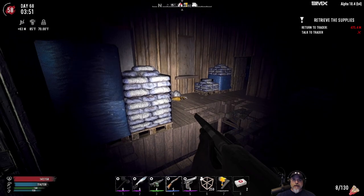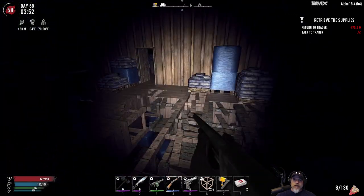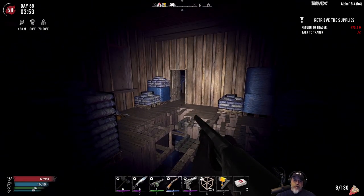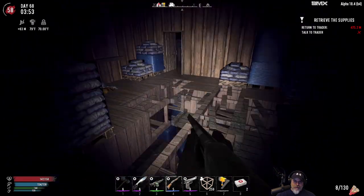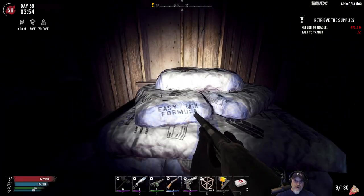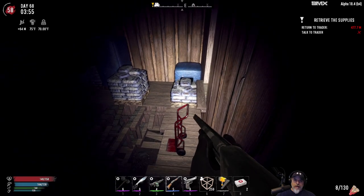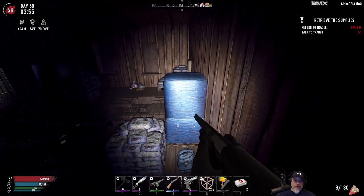The thing about this place is that what the game wants you to do is run across the collapsing floor really quick over there, but then as soon as you get over there a bunch of zeekers come at you. So we're not going to do it that way — we're going to come around this way instead.